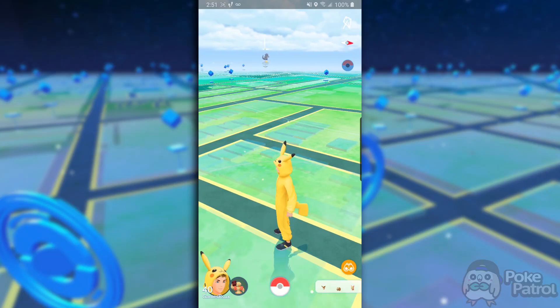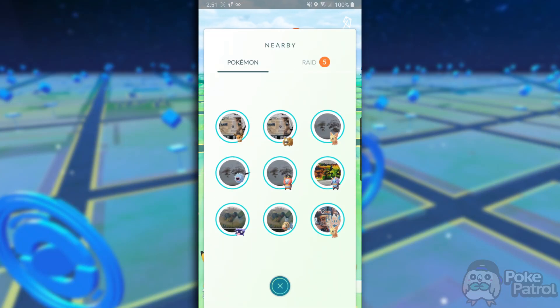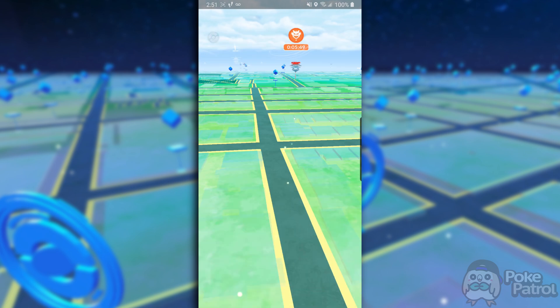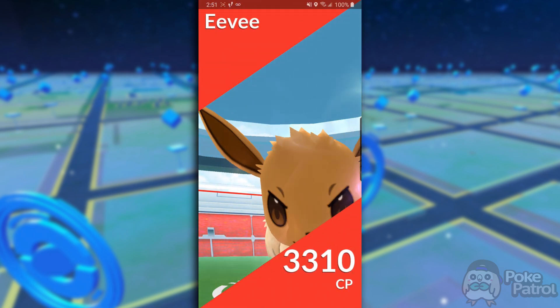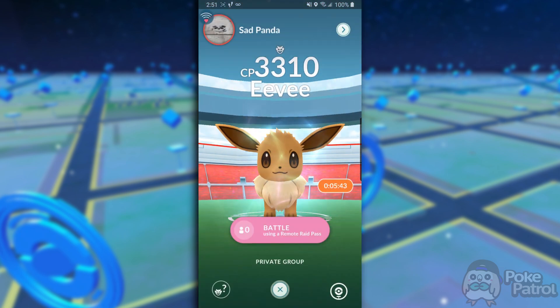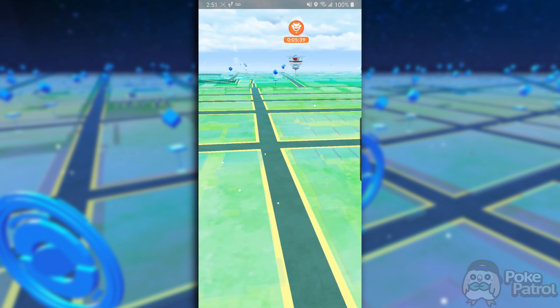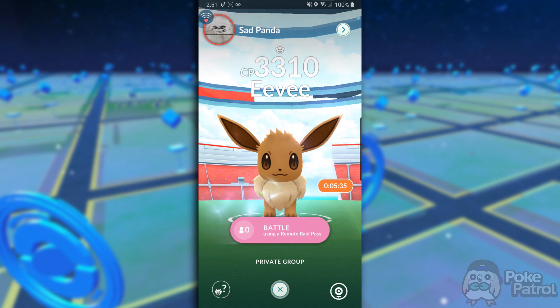So now that you have these raid passes, what do you do with them? There are two ways you can activate a remote raid. First, you can go into your menu and click on the raid feature, and it will show you all the raids that are nearby. From there, you can just click on view. Alternatively, you can just click on the gem itself if it's within view on your map, and it'll do the exact same thing for you.